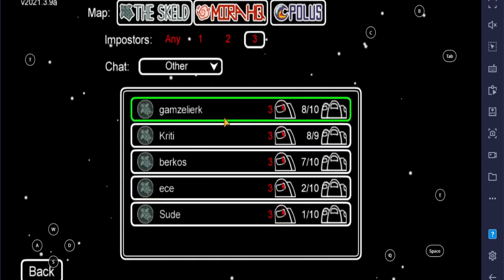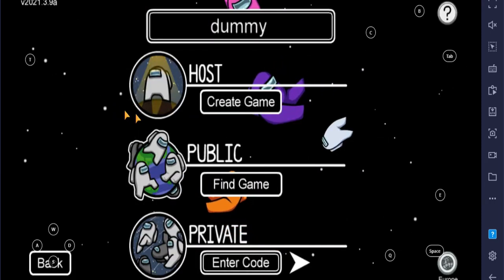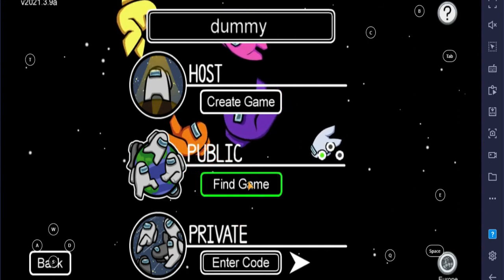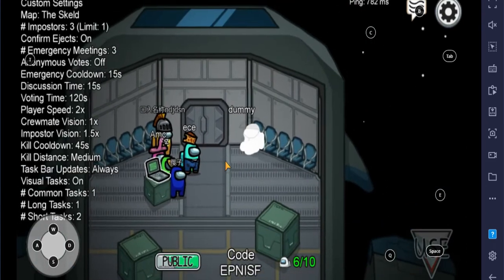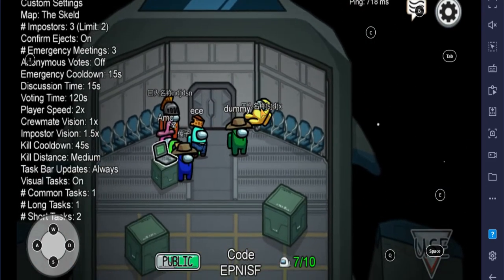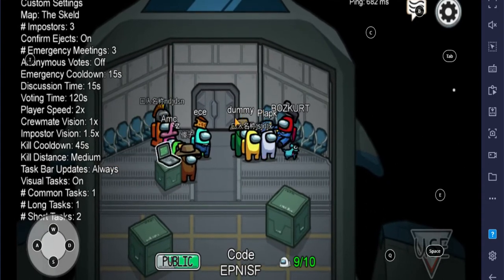You can customize your crewmate color after playing. I am searching for a game to join. Now you can see all of the crewmates are waiting in the lobby.